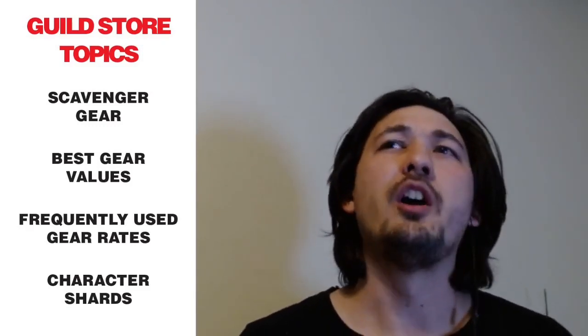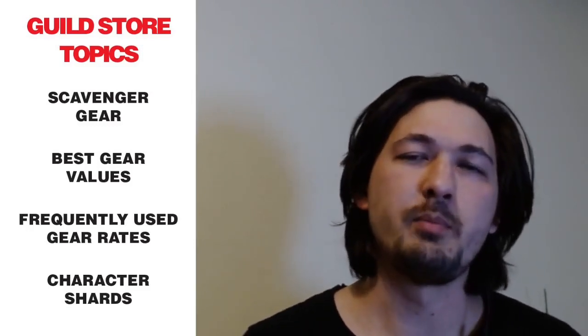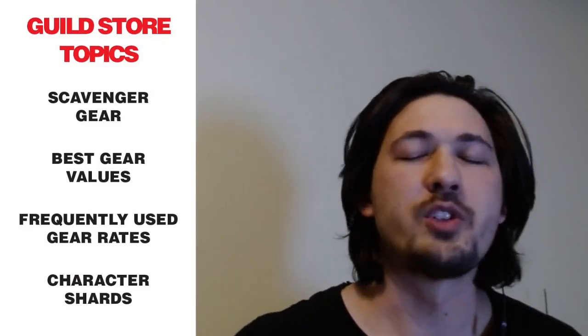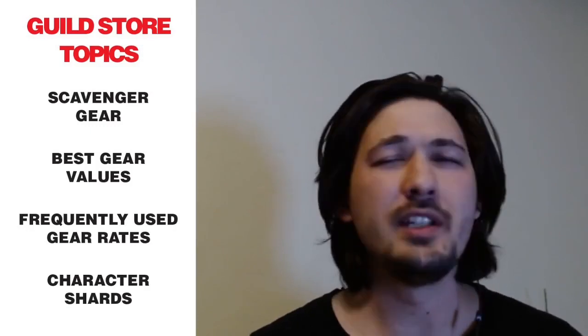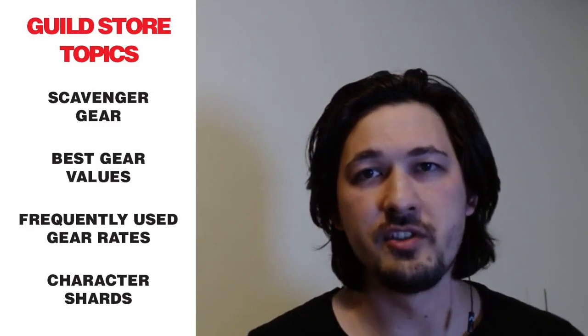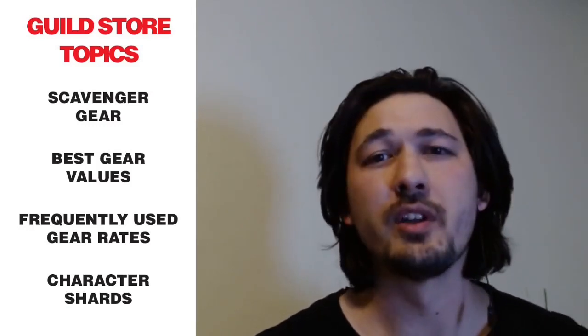I want to give an overview of purple gear in terms of the rate at which certain pieces appear — that will show how I think about which purple gear pieces I personally buy. Then I want to talk about character shards, because the accelerated drops has completely changed the value of using the guild store for farming in the early stages of the game, which I've been exploiting on my new account.